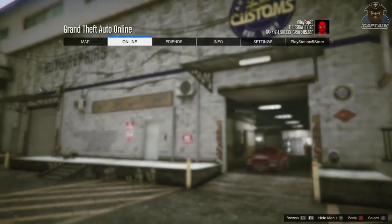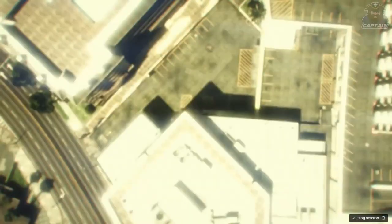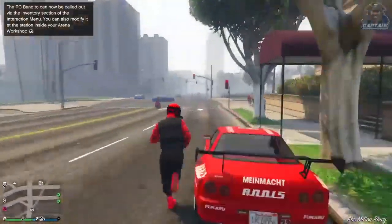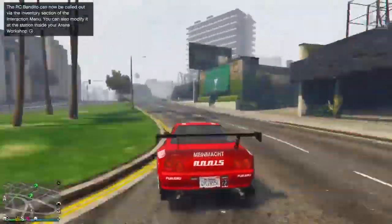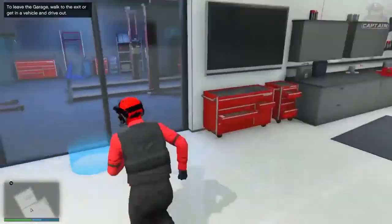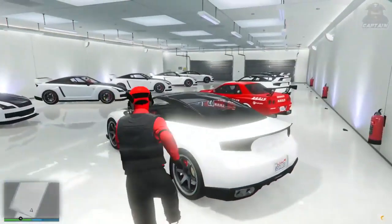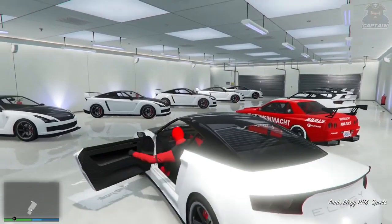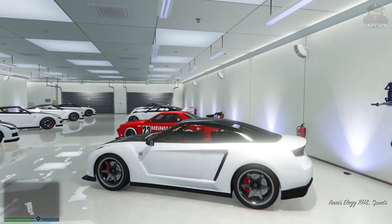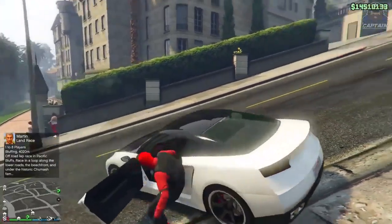Now, as soon as we get outside of Los Santos Customs, go and find a new session and load into the new lobby again. And this time, change your spawn location to this garage that you're using for the glitch. It can be the garage or the apartment, it does not matter, but I'd recommend you do that. Once we're back inside of the garage, just change the two car slots around just once like I have on the screen, and now get this stock Elegy.